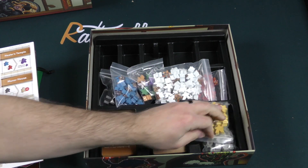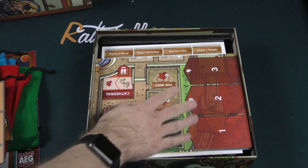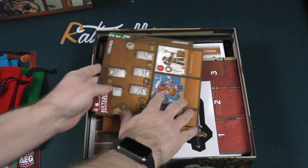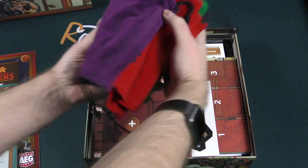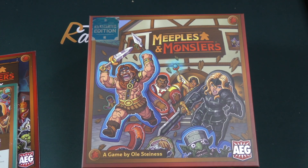A very colorful, bright game that looks like it's going to have a potentially wide appeal, with some nice looking components. Again, reminder that this is a Kickstarter edition, so you may not see all of these exact components depending on which version of Meeples and Monsters you have. Thank you for watching another Dice Tower daily unboxing.